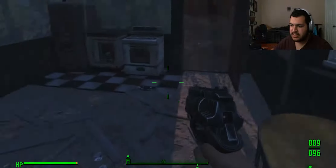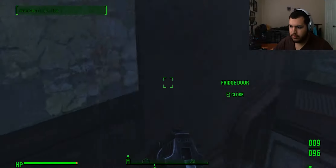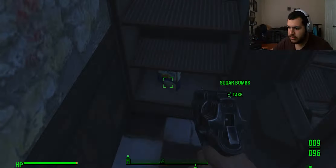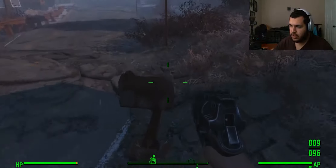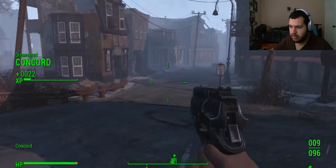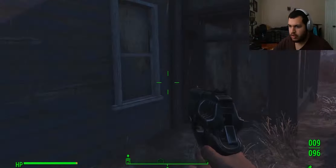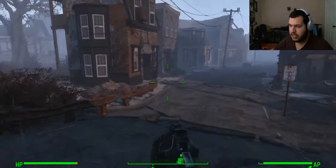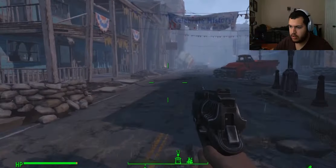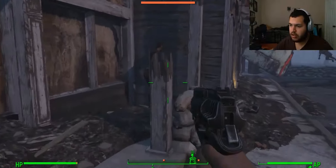Oh, Dogmeat — Jesus dude! Ghosts cap stash. What is that — Nuka-Cola Quantum? Yeah, I'll take that. Sugar Bombs. Anything in here? Nothing. It's Concord. I'm just gonna explore these. That one looks to be all boarded up. Oh, I hear guns.